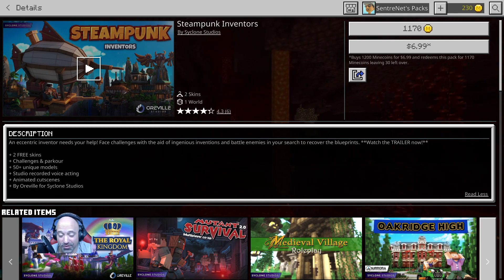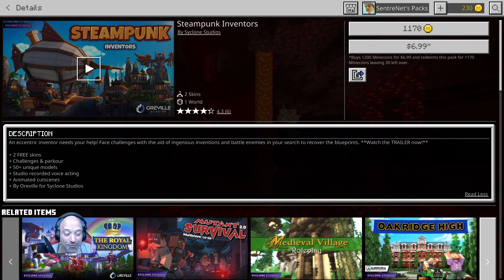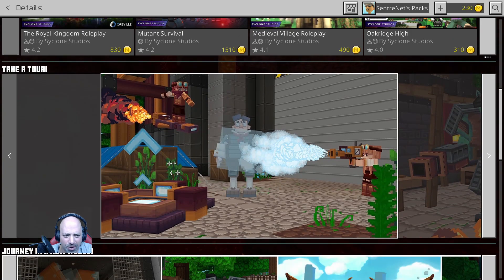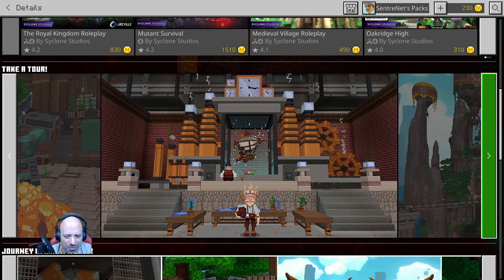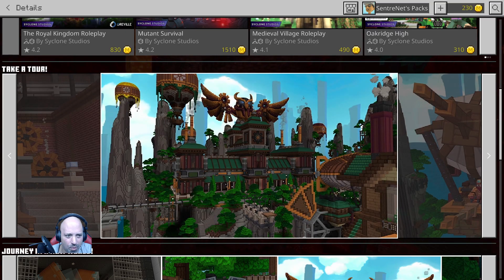I'm not good at parkour but it's always fun. There are 50 plus unique models, studio recorded voice acting, animated cut scenes — and it's by Orville for Cyclone Studios. Scrolling down to take a look at the tour — wow, that's Minecraft! That's why I'm excited, they always push things as far as they can go. This one has normal people in it and some kind of flying machine. I see clocks way up there, this is madness.